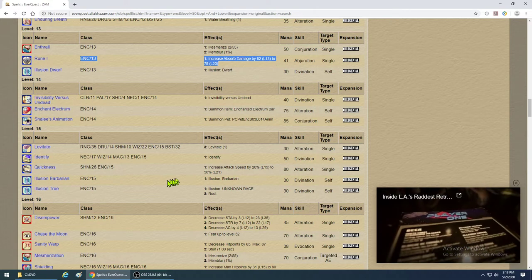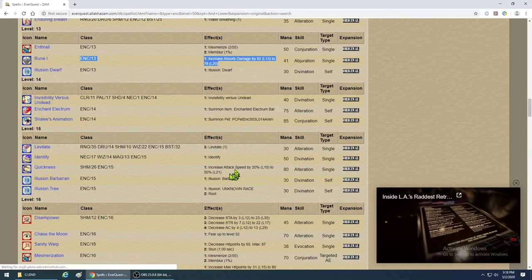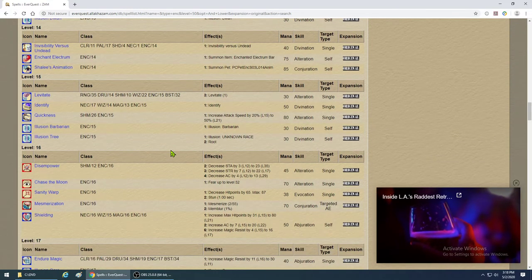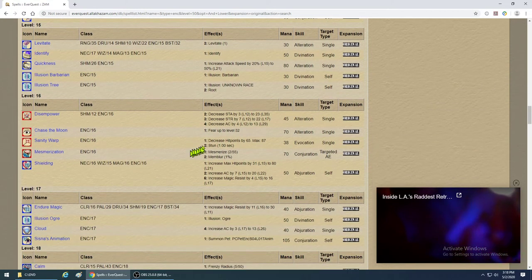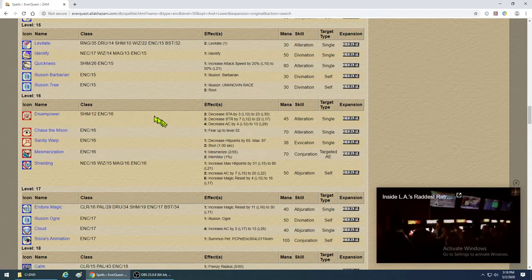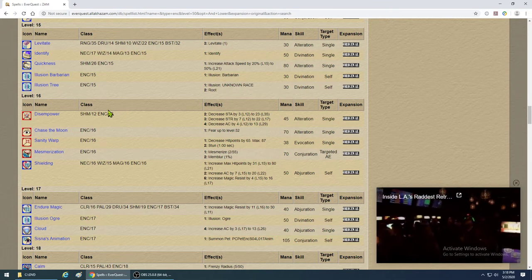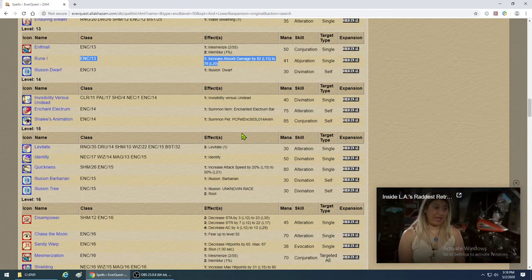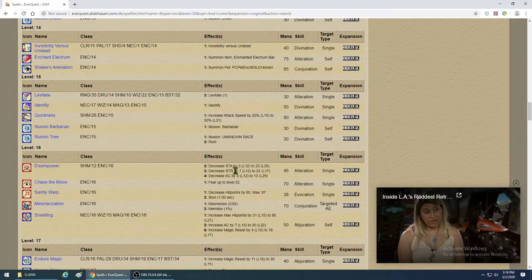Quickness costs a lot of mana and doesn't last super long, but get it. Levitate is good to get as well. Forget the Tree and Barbarian illusions. Disempower lowers their strength and can work for you, but it's debatable — 45 mana could instead buy a Quickness cast that kills the mob faster.